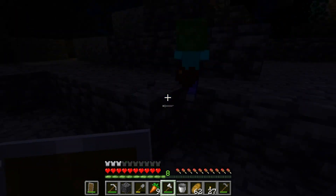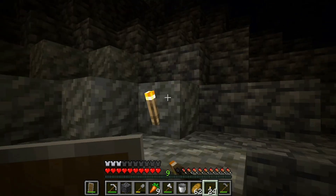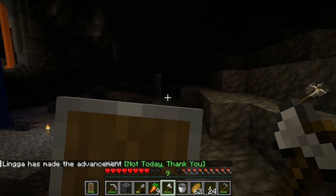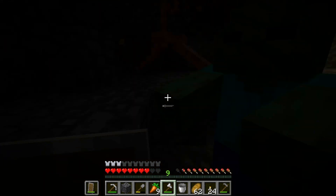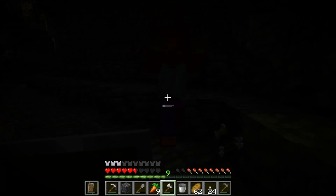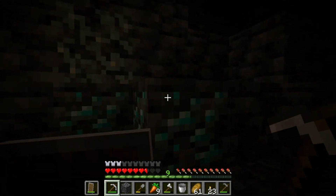We've actually got diamonds — this is insane! Is that mob invincible? It's taking no damage. Wait, is that more diamond? You won't get me! Wait — make them attack each other. There we go, perfect. Now I can kill both at the same time. Done! There were more diamonds — I found some more over here so I'm not complaining.